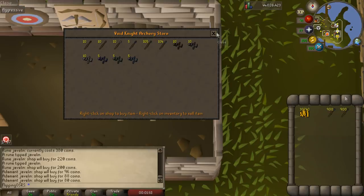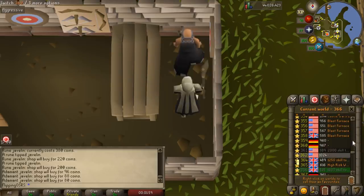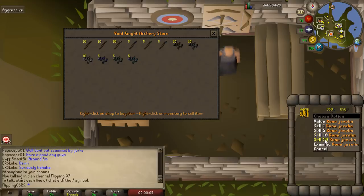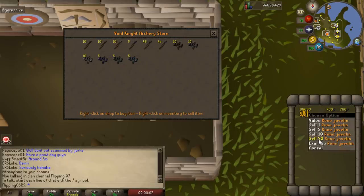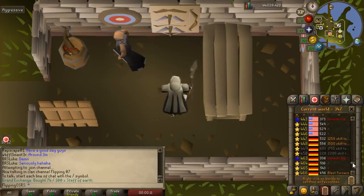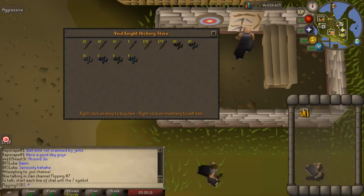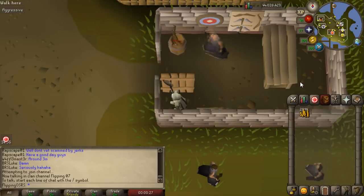After selling, hop to another world and repeat. Higher total level is helpful here because you get access to total level worlds — otherwise it takes a while for the javelins to restock. One problem is you may get disconnected from hopping worlds too much, so slow down or sell an extra 50 per world. You could also bring some alch runes if you get bored. The profit potential here is extremely high — I bought all my javelins for 195k and sold for 290k in a few minutes. This method is probably over 1.5 mil an hour currently.